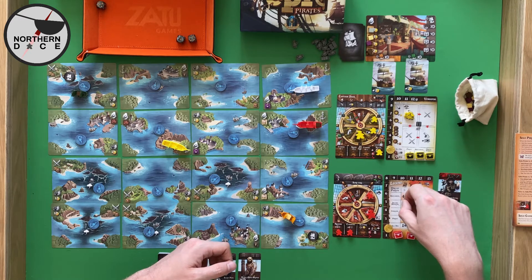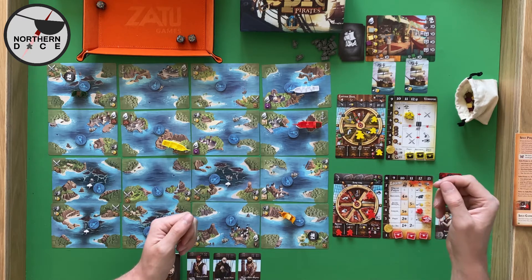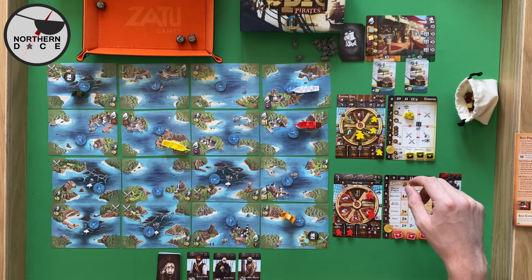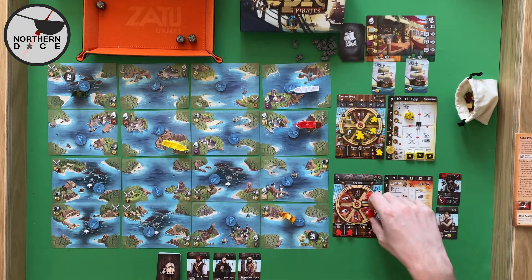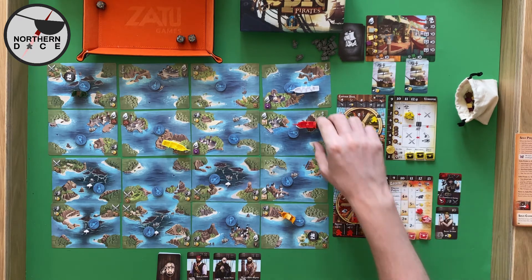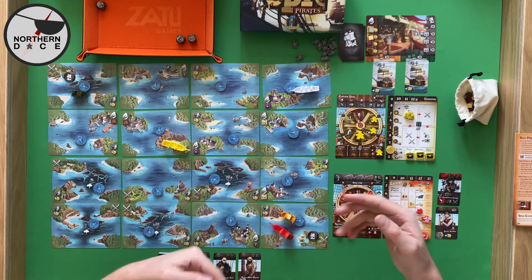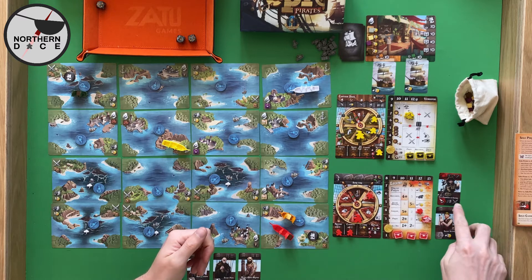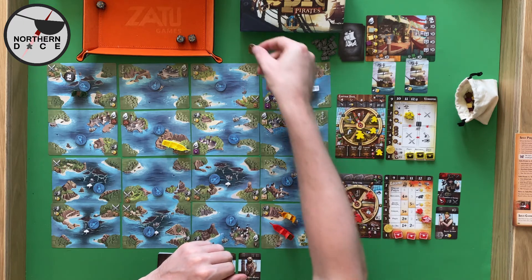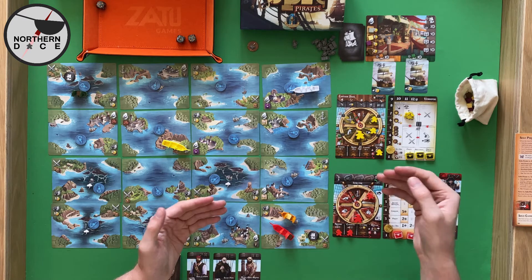It is now our turn and we get to do whatever we want. I think it'd be worth attacking him to get his sugar, but also worth searching. If we search we get one, two movements and move down here. If we follow him we're heading the right way, and our bonus action is to pillage. So search first — and we get a surefire token! These allow us in combat to manipulate a roll to one specific result based on how many surefire tokens we use.